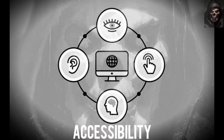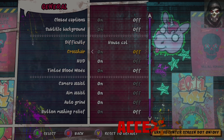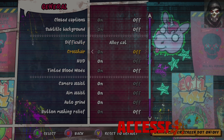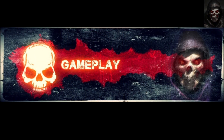First up is accessibility. There's a vast swathe of options available for all: button remapping, subtitle options, colourblind options, aim assist, and more. Sound options are basic, so should you have hearing issues, this may not be the game for you.